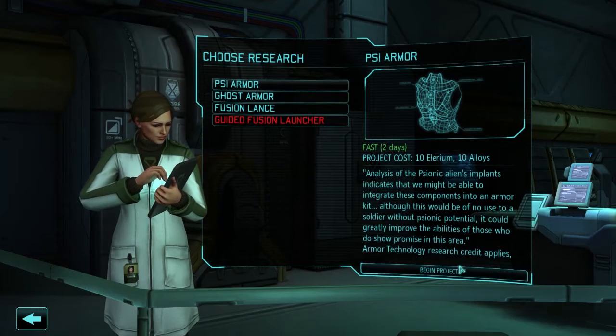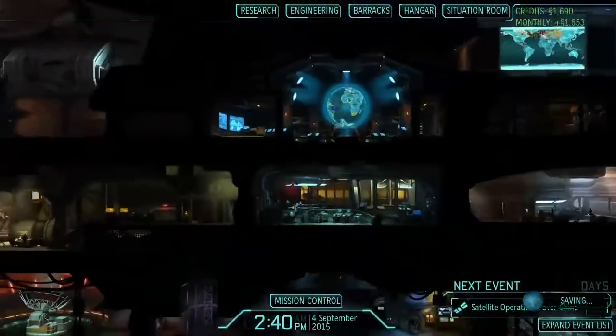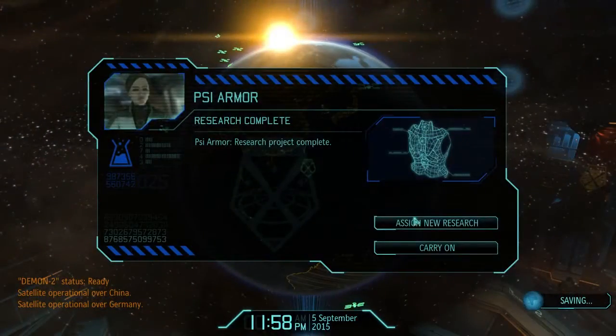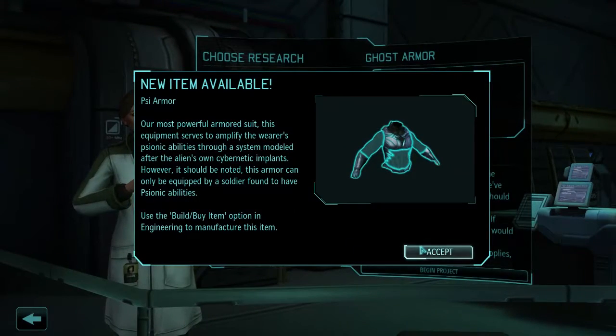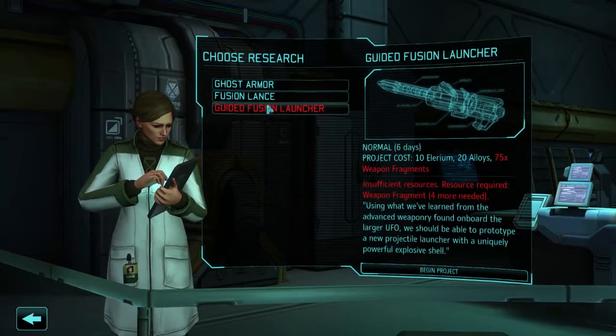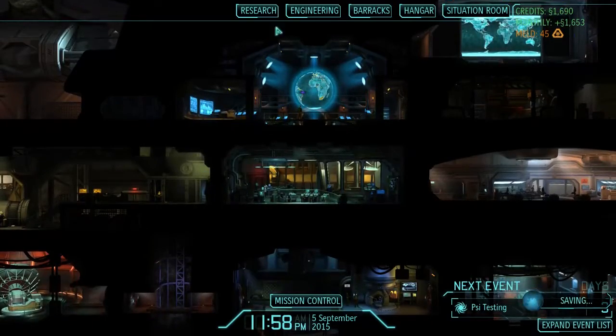Ghost armor is cool, but I don't need it. I really want to get to the end of this game. We do need psi armor though. So let's research that. Thank god for ridiculously fast research. Codename Witchwood. It's not as strong as Titan armor, but it should more than compensate by providing a significant boost to our soldiers' psionic abilities, as we seek to discover the source of the alien's collective unconsciousness. I don't want to do the fusion lance - I'm going to do ghost armor because I really need more weapon fragments. We need to go to engineering.